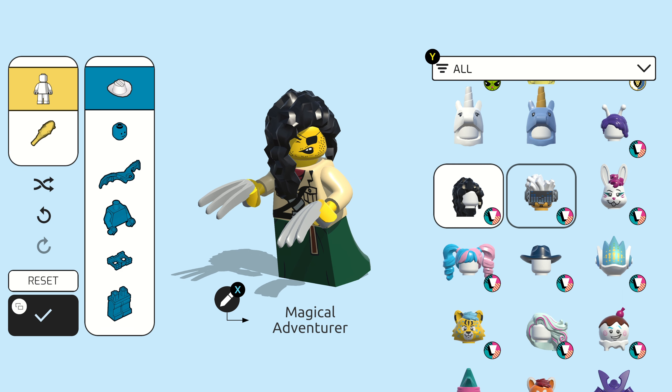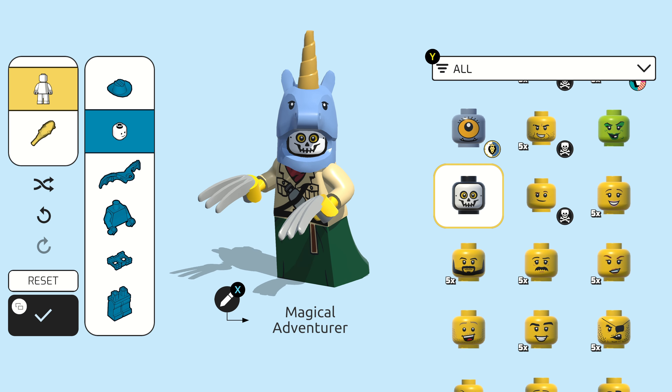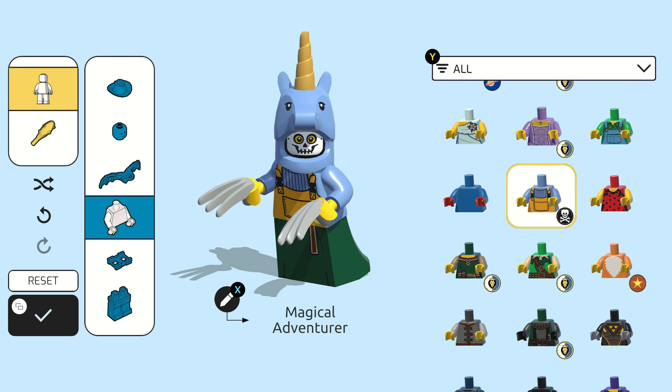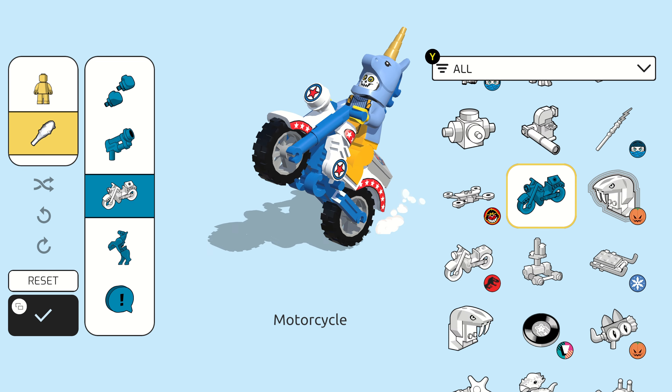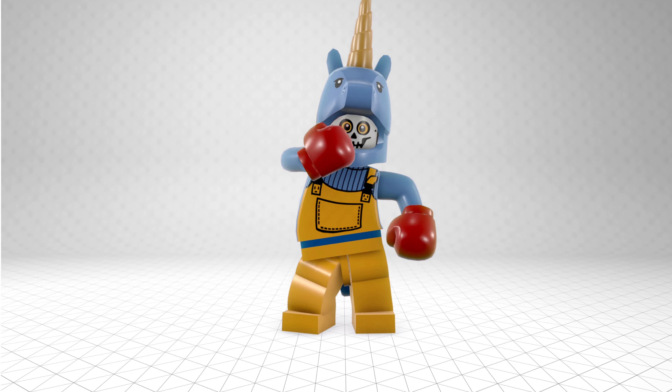We'll pick some hair or a hat first, and now a head. Choose a fashionable torso or get ridiculous with it — we'll go with some overalls. Pick some pants and choose some power-ups. And what's the point of winning without a victory dance? I like it.